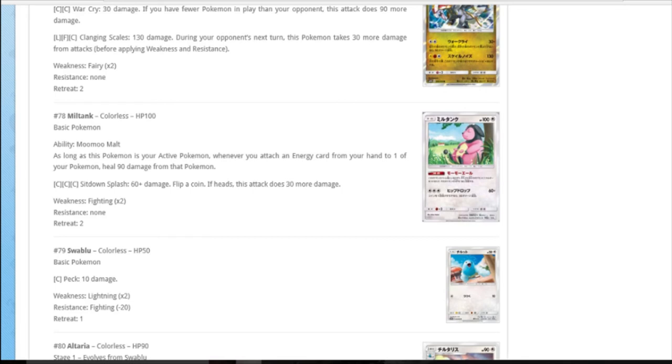Miltank: as long as it's active, whenever you attach an energy from your hand to one of your Pokemon, heal 90 damage. I've heard a lot of people thinking about playing it in Gardevoir, but it's got to be active - that's the issue. If you want to use it: Guzma something you want to kill on the bench, put your Miltank in active, jam a Floatstone on it, Secret Spring some energy on your Gardevoir to heal it, and then free retreat back to your Gardevoir. That's quite cool, but other than that I have no idea what you do with it.